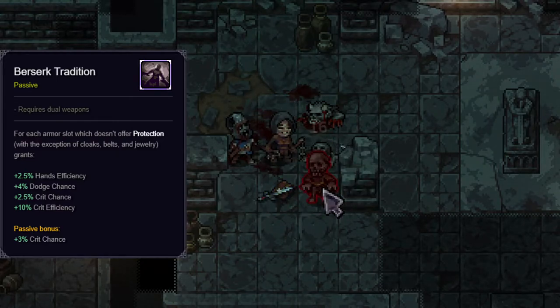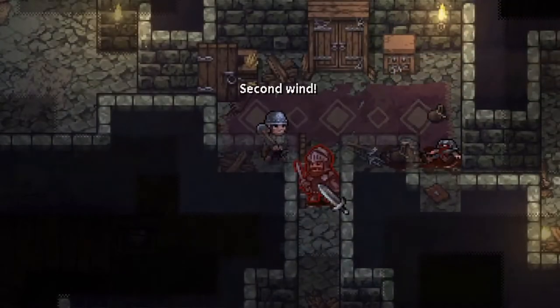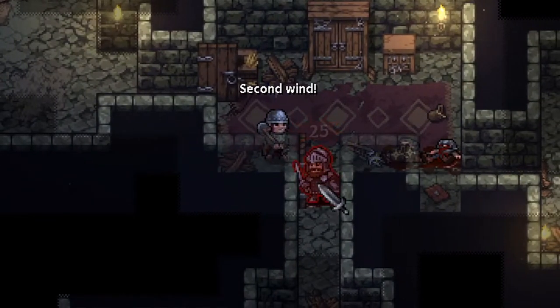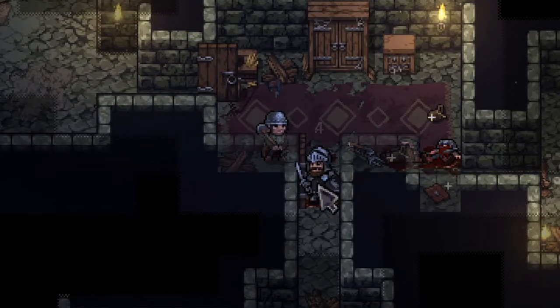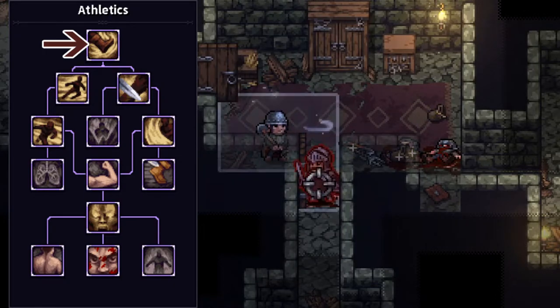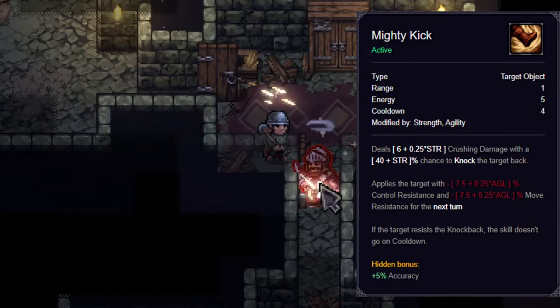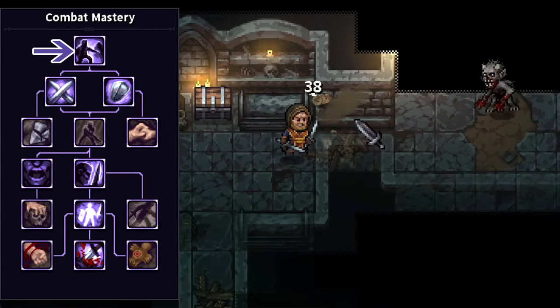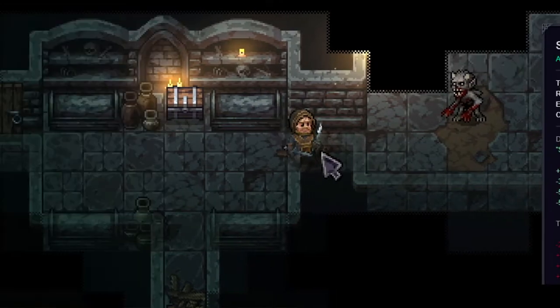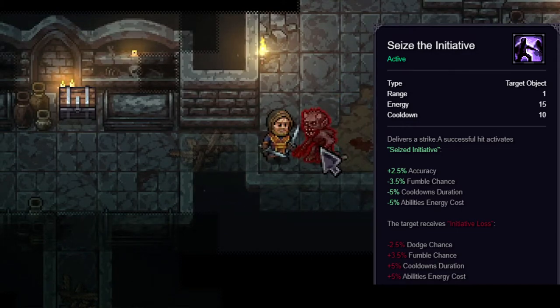Berserker's Tradition also helps offset the penalties by increasing your hand efficiency, dodge, crit chance, and crit efficiency for each armor piece that does not provide protection — ideally meaning you could run in your birthday suit at the start of the game. The next optional skill point should be spent on Mighty Kick, which is invaluable in dungeons as it allows a high knockback chance against enemies. Its low cost and quick cooldown means you can repeatedly kick enemies until they become stunned.